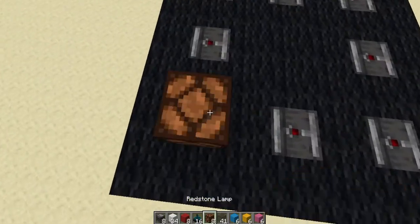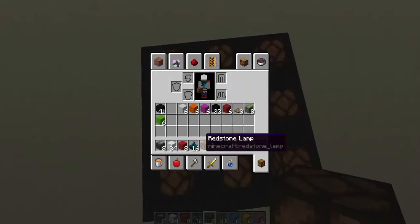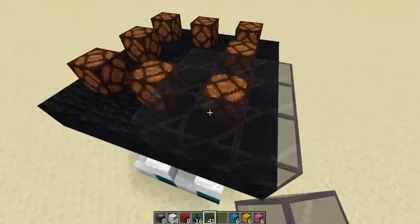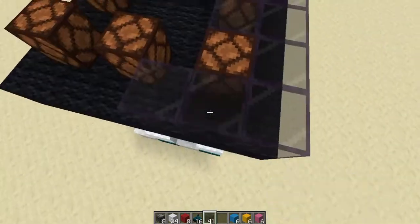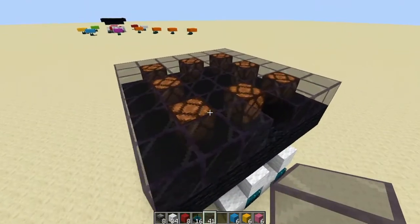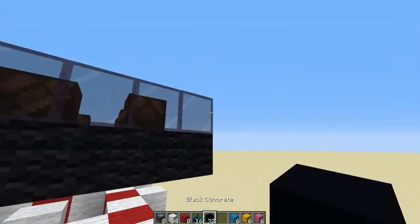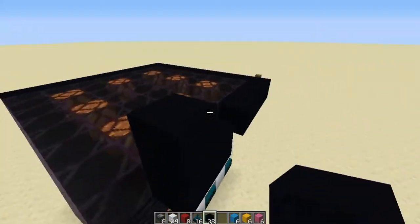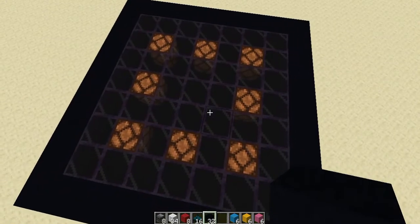Then grab your redstone lamps and place them on top of each of the observers. Then come with your tinted glass or whatever glass you want — this is for design. Come around with your glass around each of the lamps. This is a floor design — I'm pretty sure you can rework it if you want it in the wall. Then come with your black concrete and wrap around one entire border around the glass to give a nice border. And that is the main contraption — the main computing done with the radar system.